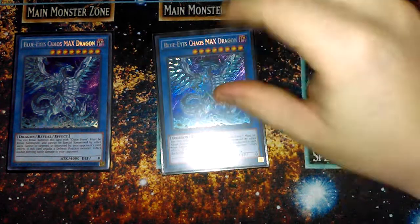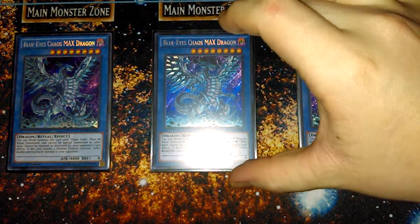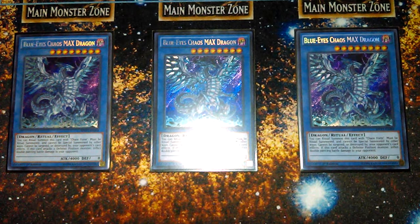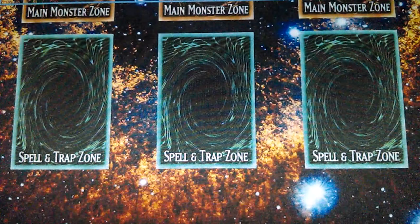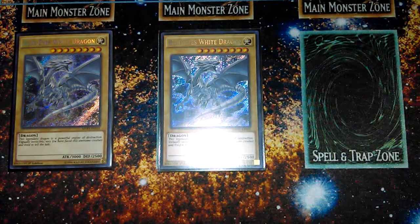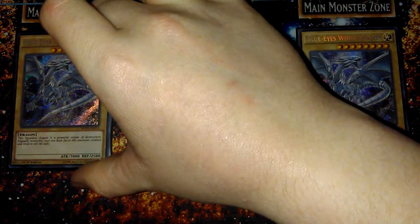Because it's a Blue Eyes Chaos Max deck profile, you have to have the three Blue Eyes Chaos Max. Still one of the best main deck boss monsters in the game. It can end games like an instant, has some decent protection on it as well, and it's a level 8. It's just amazing overall. Of course, with the Blue Eyes Chaos Max, we have the three normal Blue Eyes White Dragons. These are your ritual fodder for the Blue Eyes Chaos Max.